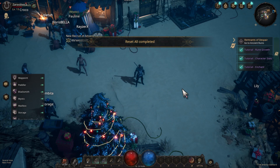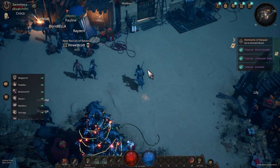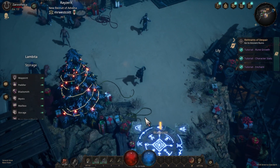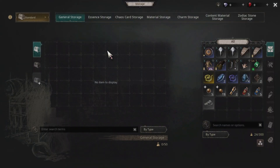Hey guys, welcome back to another episode of Undecember. I want to check my inventory — yeah, I have a lot of junk right now. Let's go to the stash right here. This is your storage.